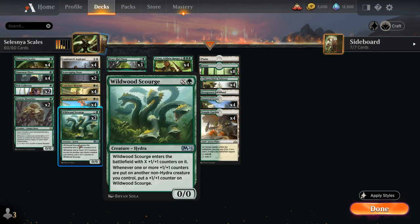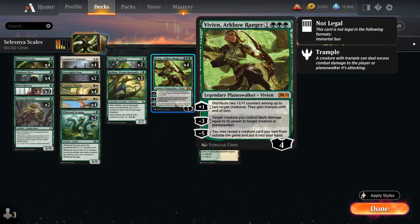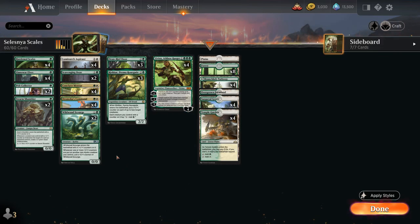Wildwood Scourge is more of a two-drop we can play for X equals one, entering the battlefield with a plus-one counter on it. Whenever one or more counters are put on another non-Hydra creature we control, we put a plus-one counter on Wildwood Scourge, so it passively starts picking up more counters. We always want to put counters on other creatures rather than the Scourge so the ability triggers, and then it will just passively get very large — at some point we give it Trample with Vivien to attack for the win.